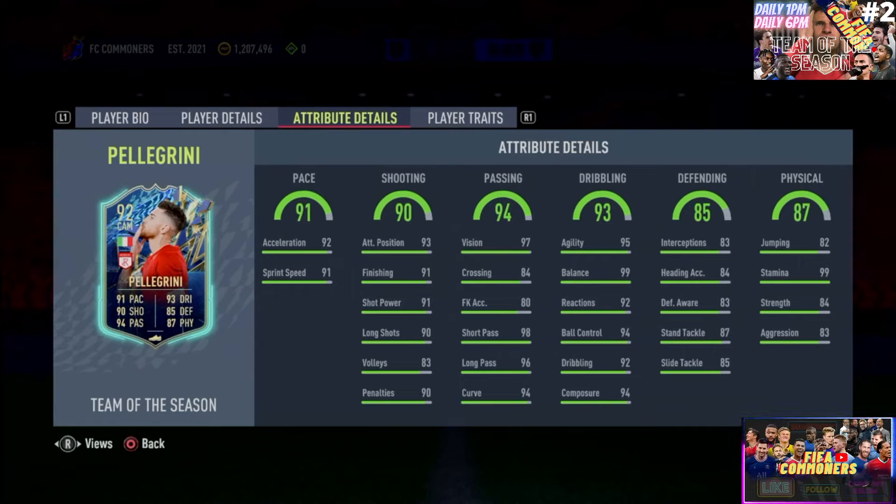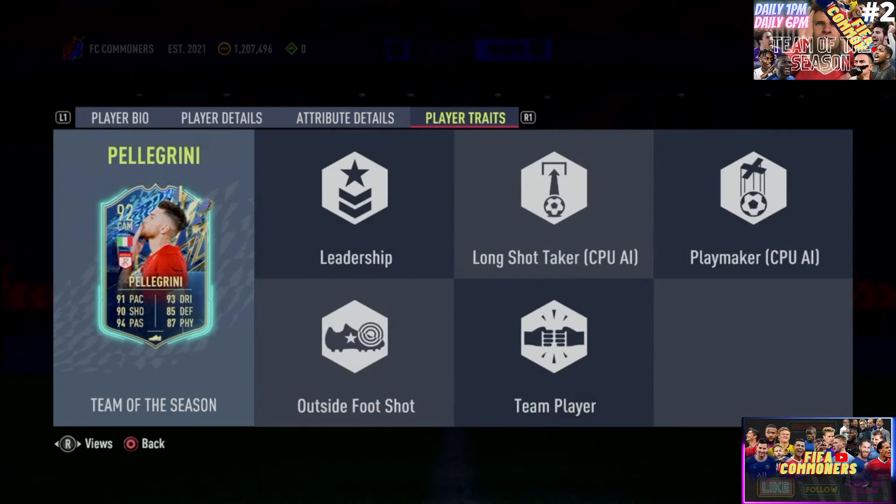The physicality on this card — monstrous. 99 stamina; he'll play the entire game, extra time, and a picnic session of football afterwards. 84 strength, 83 aggression — that is also sensational.